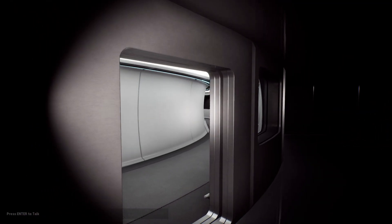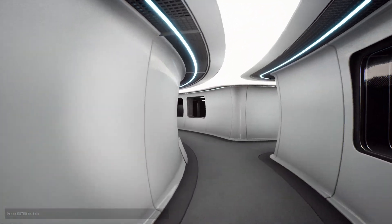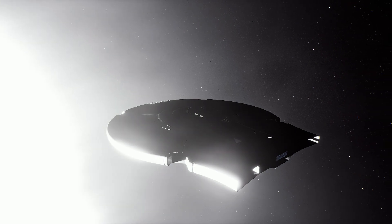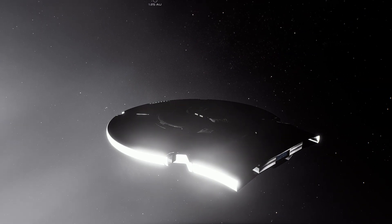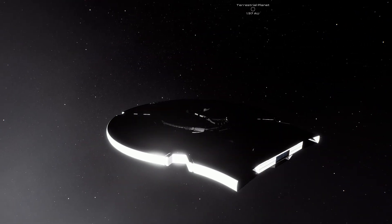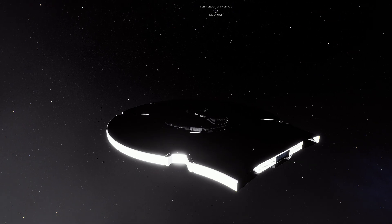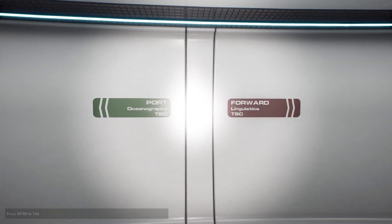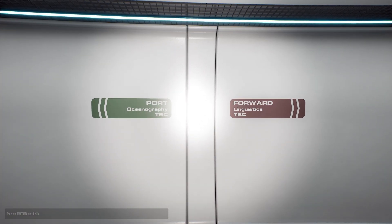This isn't like Elite Dangerous Odyssey where it'll go from public alpha to release in a couple of weeks — expect this to be in development for some time to come. There are hints of what's to come though. Throughout Deck C, for example, you can see various signs on the corridors pointing in the direction of the empty rooms on board, along with what they're going to be used for.